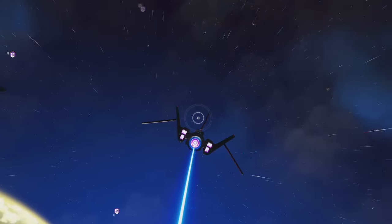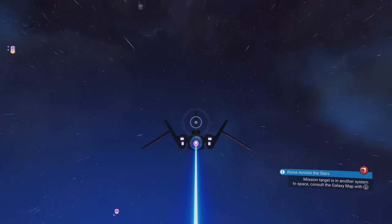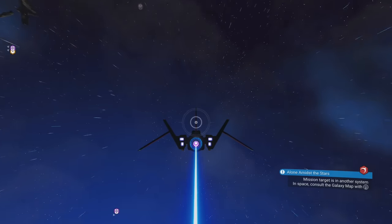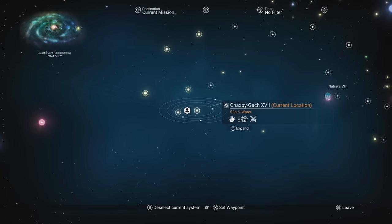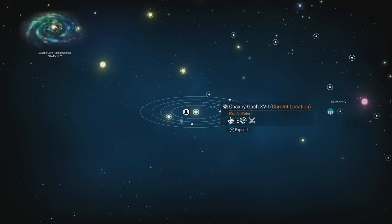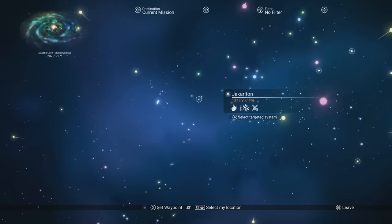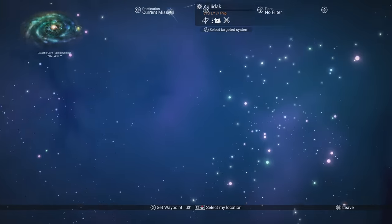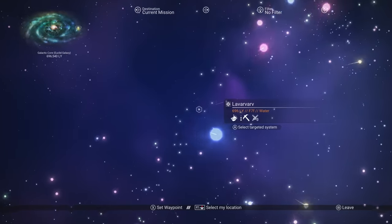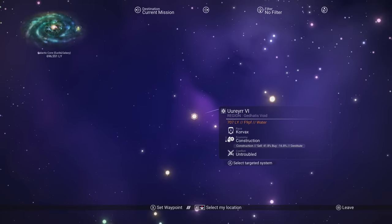There are a whole bunch of different factors that go into this, but it's a random number generator, so just keep that in mind. I've heard that distance kind of affects it — the farther you go, the more likely something is to happen after you warp. So let's pick a good spot, we're going to go way down here. That's 700 light years, let's see what happens.